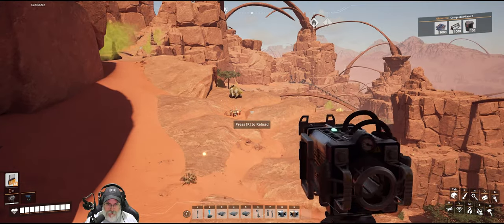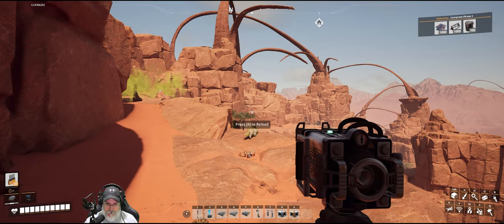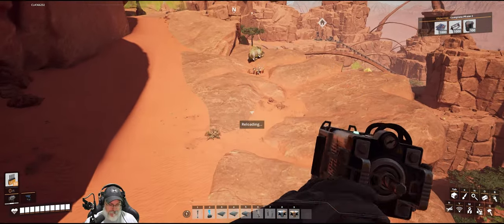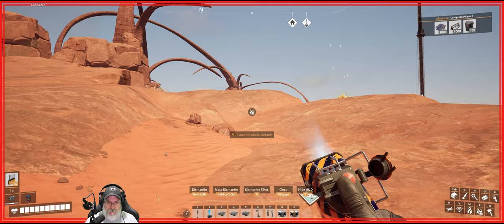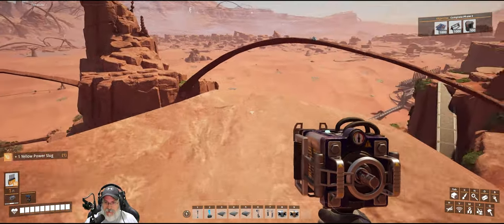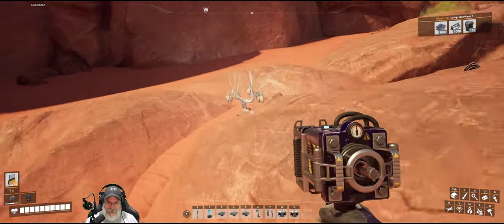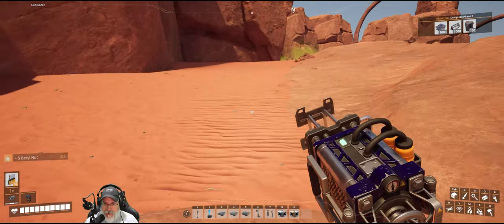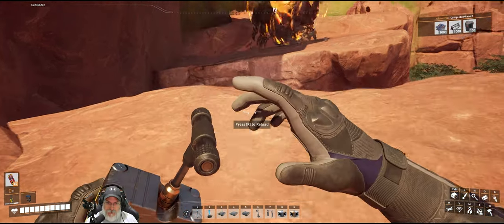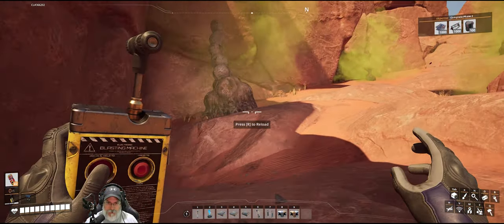Yellow slug — he doesn't know where I'm at. Cheesy McSqueezy, sucks for you. I'm tempted to jump off this cliff and activate our jetpack, but we don't have one — we don't even have a parachute so we've got to be careful. There's a blue slug up this way — this isn't an exploration episode but let's at least go get the blue slug and blow some stuff up. There's that bang again.